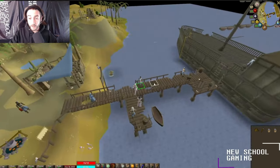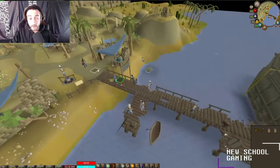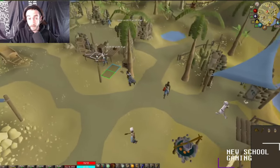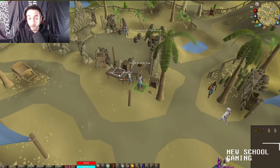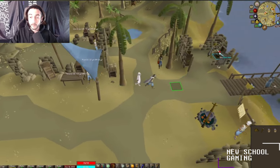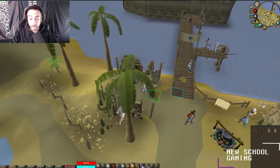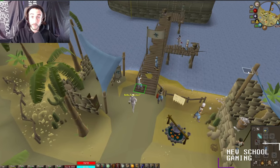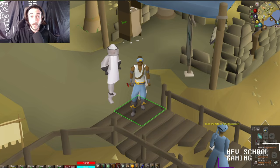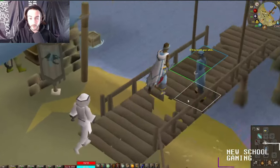All you need to do is run up on the ship to start the fight. There's a bank to the south, but there are a couple of items you'll need before you start. You can grab a harpoon and a rope — you'll need them for the boss fight. If you have angler's equipment, bring it for the bonus fishing experience. I'll be bringing the spirit angler's set, a dragon harpoon, and a mythical cape.